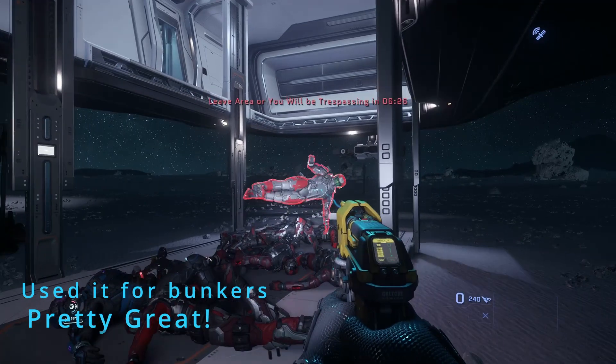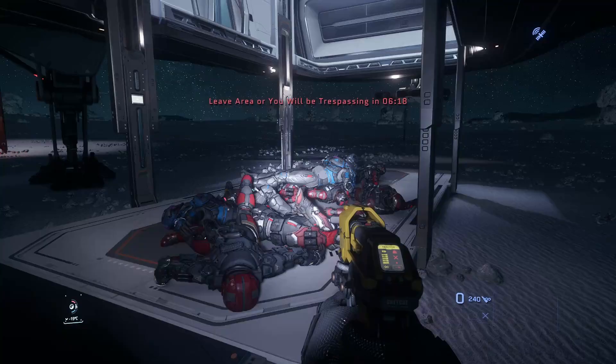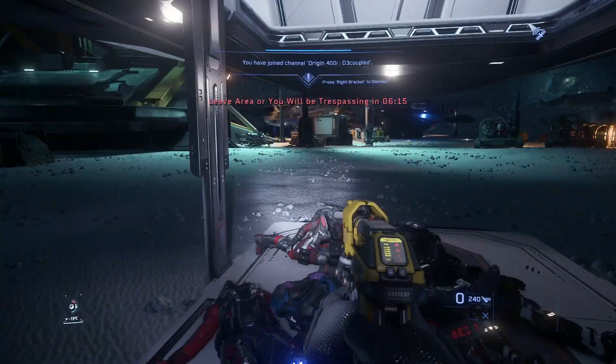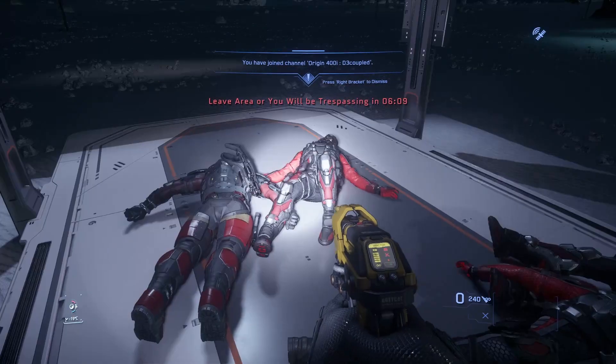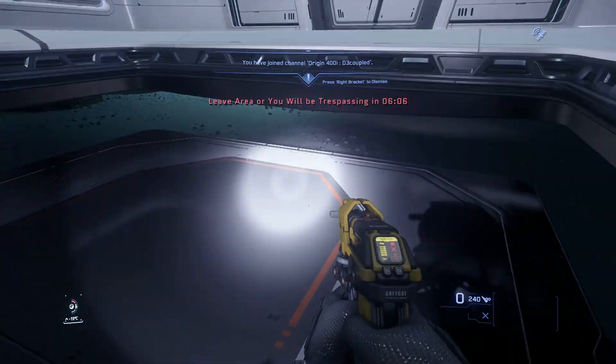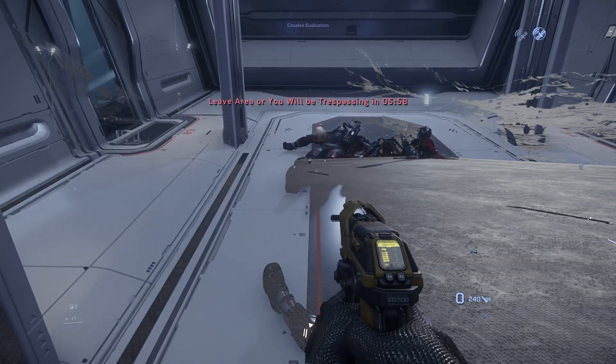The 400i is also great for bunker runs. Unlike smaller ships, you can pile bodies onto the cargo ramp and depart before taking the time to loot them all. Bunker missions under mercenary 'tap to protect security sites' will also allow you to land and enter without having to deal with the turrets — just watch the timer once the mission completes.